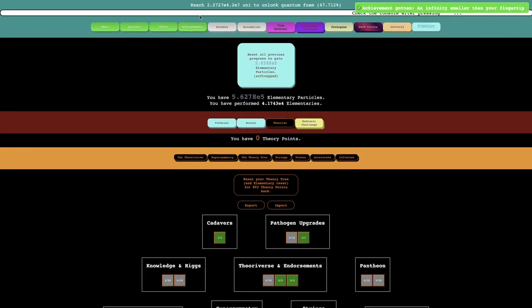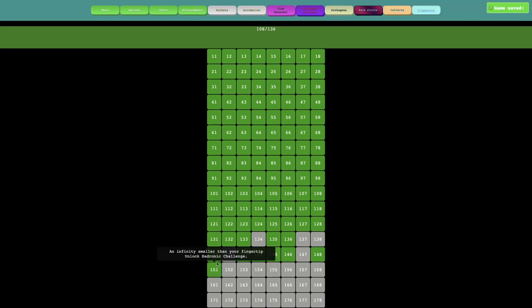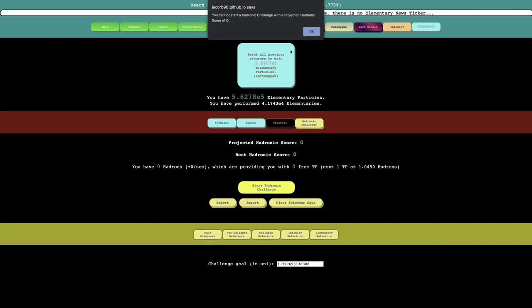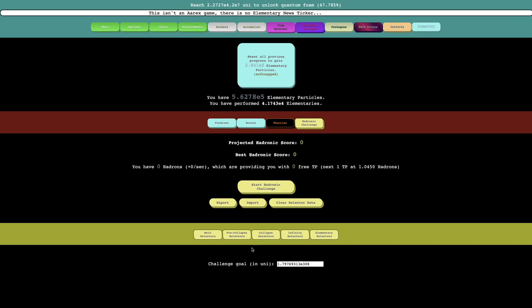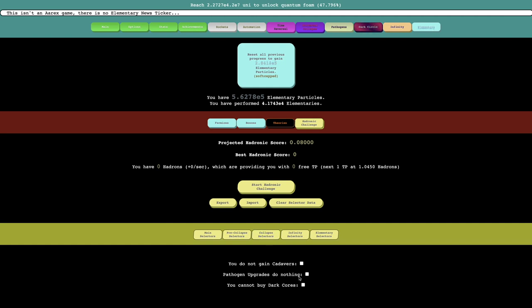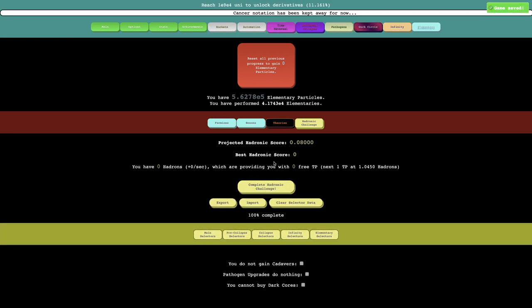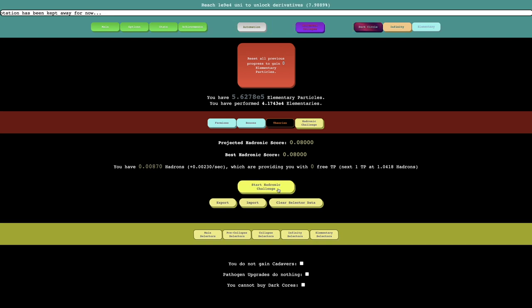It looks like I'm going to make it here. I'm now 99.98% to Hadronic Challenge, which is the next mechanic. Finally — this actually took quite a while to get. It seems like it's a challenge. It says projected hedronic score zero, best hedronic score zero. Start hedronic challenge — there's also selectors, whatever that is. Does this mean I choose what to nerf me with? So for example I can try to get this, and then this, and then just try to — yeah, I guess I'll try it like this. Can I do it? It looks like I can, easily. And I can't select while I'm already in the challenge. I think your hedronic score will give you hadrons, which will provide you with free theory points.